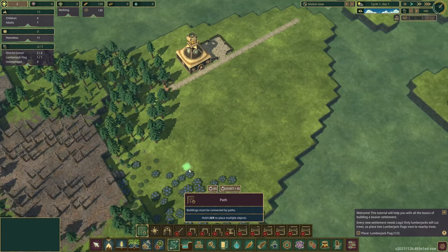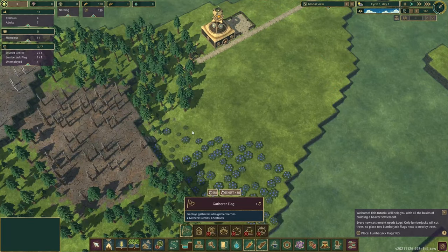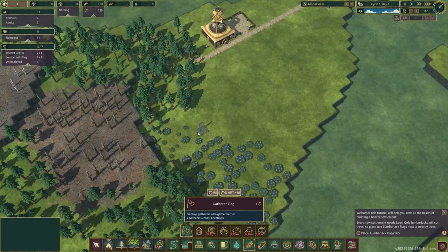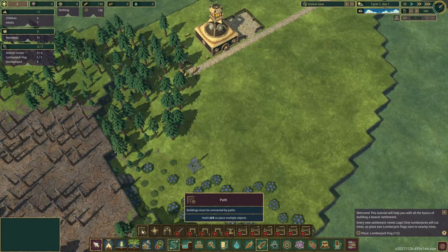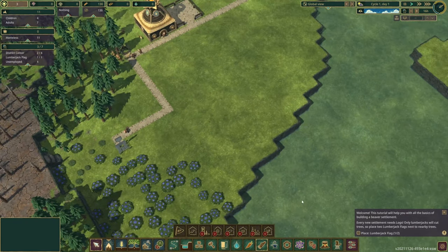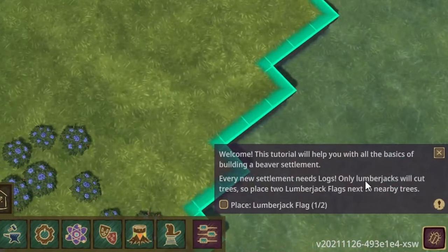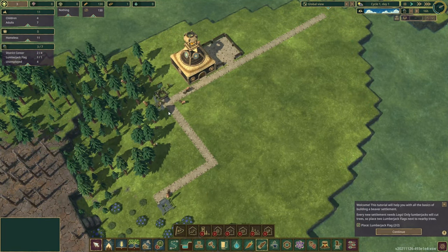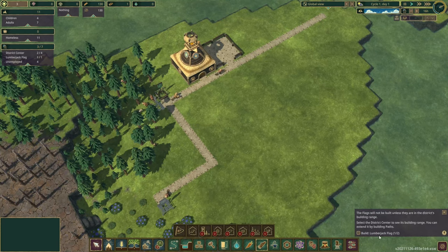Food is the next important thing. We've got a load of berries and we can get a little forager who can come in and forage for a basic food source for now, which will hopefully keep us alive until we get our farm up and running. Down here we've also got a little tutorial in the bottom right corner telling us what we need to do — I'm skipping a little bit ahead, so let's just follow what the tutorial is asking.